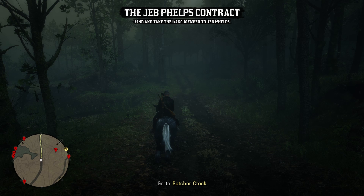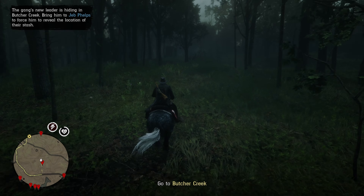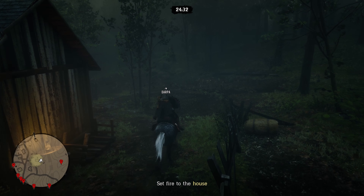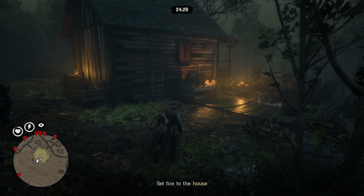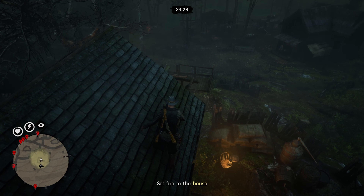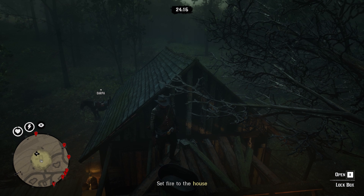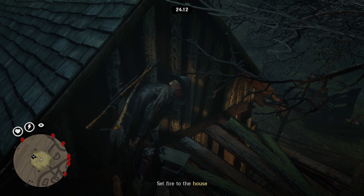The easiest one to farm will be in Part 2 of the Jeb Phelps contract. Once you load into this contract, you only need to go towards the target marker, climb up to the roof, and drop on top of the front porch awning. There will be a lockbox over there that will give you Capitale every time you open it, and right now it's at 2x. Do note that there is a 5-minute cooldown after you have received Capitale before you can receive more. On normal occasions you can receive between 2 to 4 Capitale, but with the 2x drop rate active now, you'll be able to get anywhere from 4 to 6.